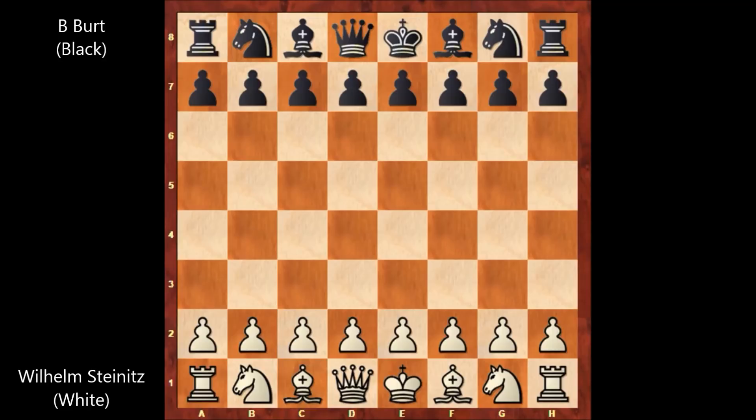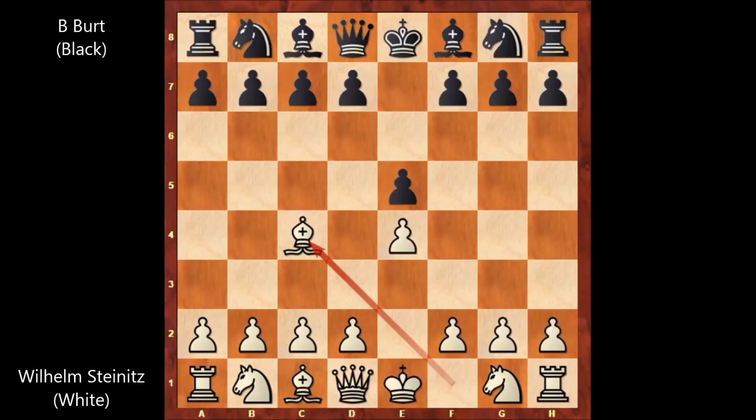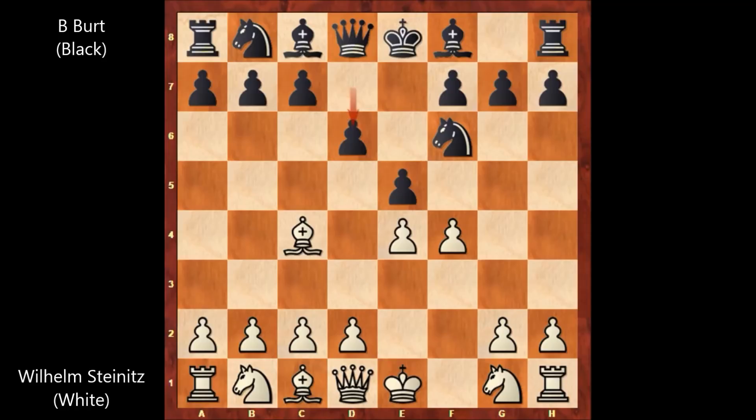Steinitz starts the game with e4, e5, bishop to c4 — this is the Bishop's Opening — knight to f6, f4. Immediately attacking, a very aggressive move, sacrificing the pawn. Black didn't capture the pawn and played d6. Actually, capturing the pawn was the better move; even capturing with the knight was okay for black. But for quick development, Steinitz goes for the pawn sacrifice, which was not accepted.